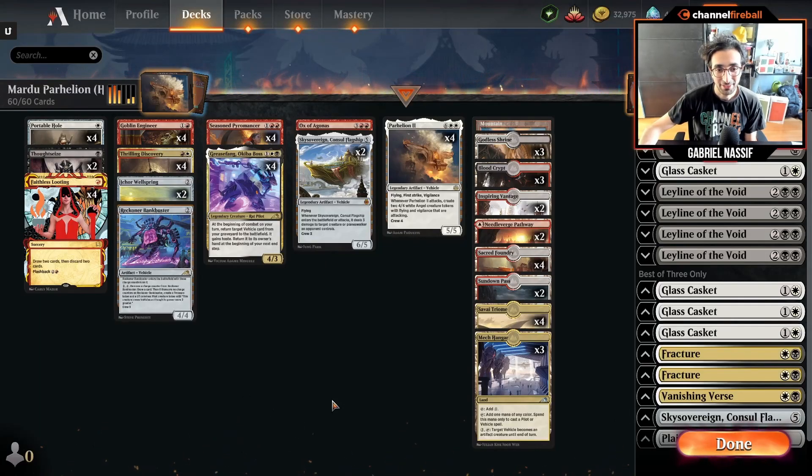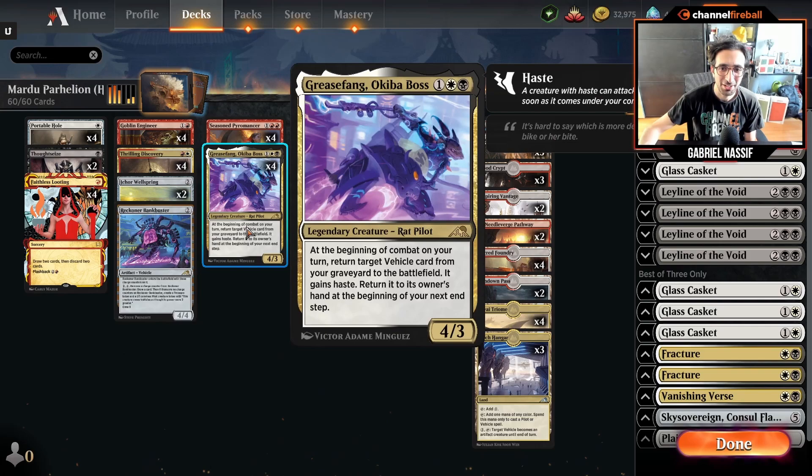Hey everyone, Gabriel Nassif aka Yellow Hat, and today I wanted to talk about a new archetype in Historic — a new archetype that was enabled by Grease Fang, Okiba Boss, which is a 4/3 legendary creature rat pilot for white, black, and one.